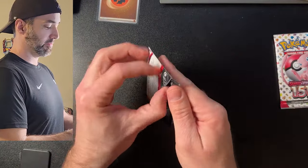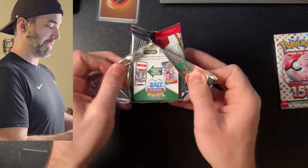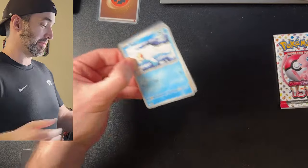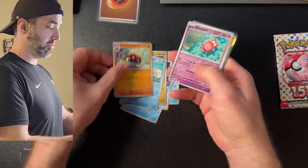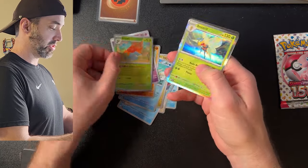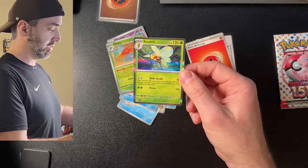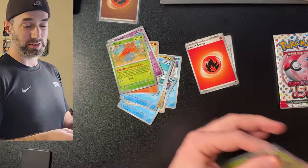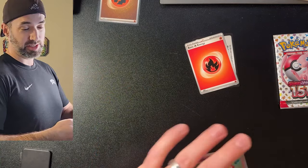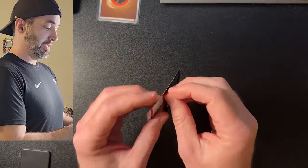Pack number two. I can feel the hits in this pack. Doduo, Tentacool, Rattata, Dragonair, Seadra, Kabuto, Slowpoke, Gloom Reverse Holo, and a Holographic Beedrill. Nice, that looks pretty sweet — sick, actually. I'm going to sleeve that as well. I'm going to collect this whole 151 set, I have a binder all ready to go. I'm pumped — this is the one I've been most excited about.